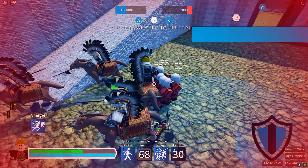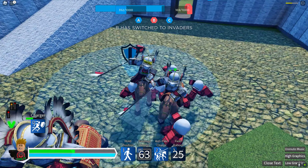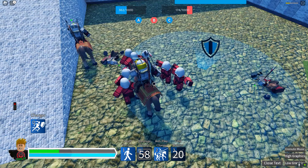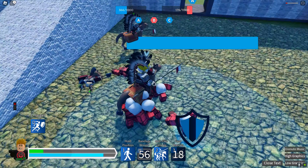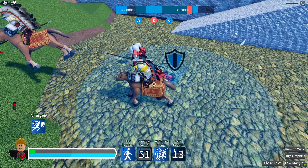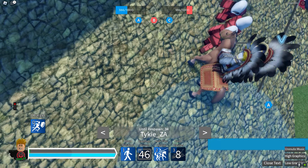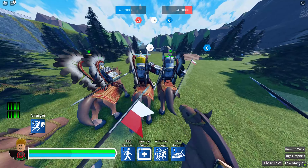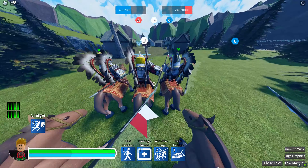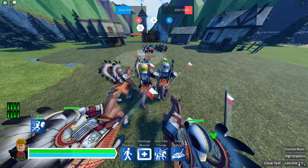Keep fighting, let's go Hussars, keep on fighting. Let's make a heavy attack. Oh, we are almost down. We're down, we're down. Okay, we are back at the battlefield. Let's ride Winged Hussar, let's ride. Here we go guys, right into them.